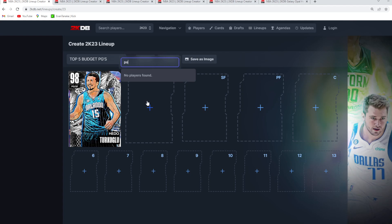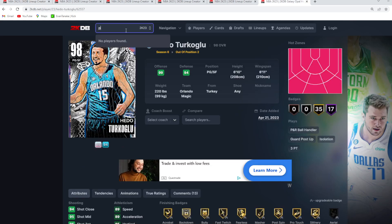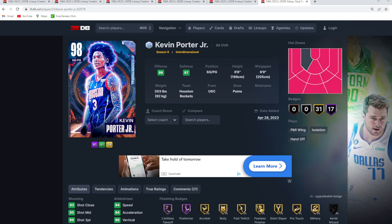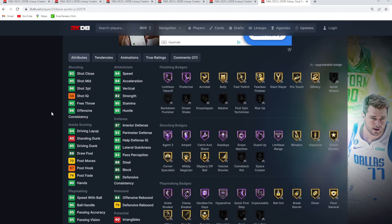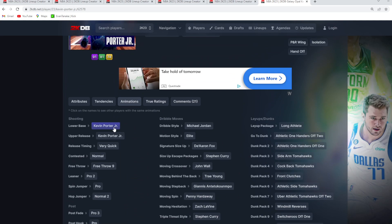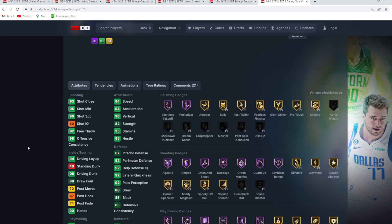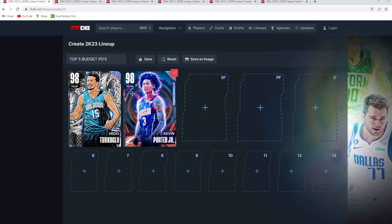At number two, it might seem a little bit crazy, but it's going to be this Galaxy Opal KPJ. I'm super high on this card. He's such an elite point guard for about $20,000 to $25,000 MT. Being 6'6 with a 6'9 wingspan, the stats and badges don't matter as much — it's when you go to the animation screen. His jump shot is so easy to green, super quick but also easy to time. He's also got very solid dribble moves with the De'Aaron Fox size-up and the Steph Curry escape.